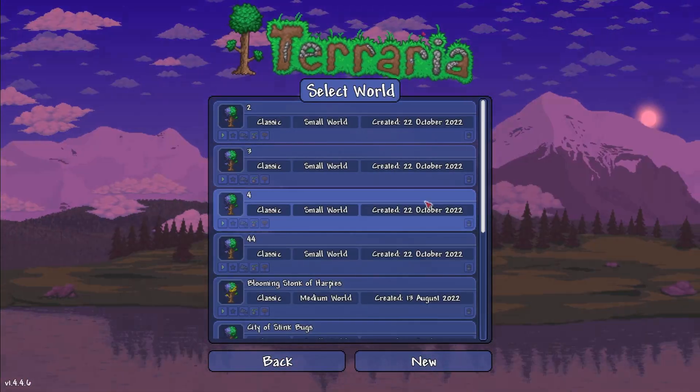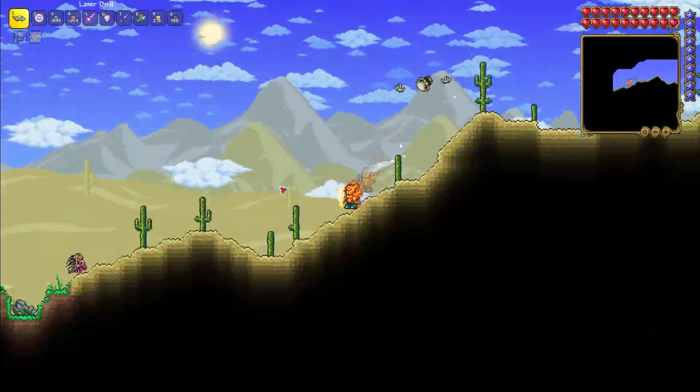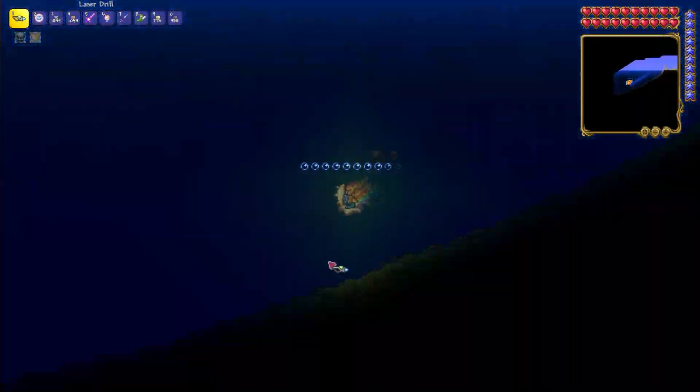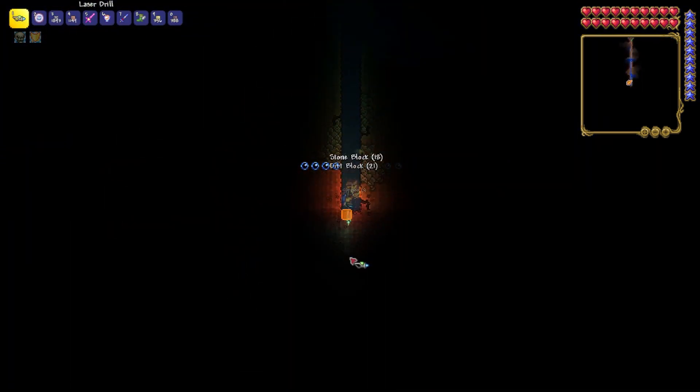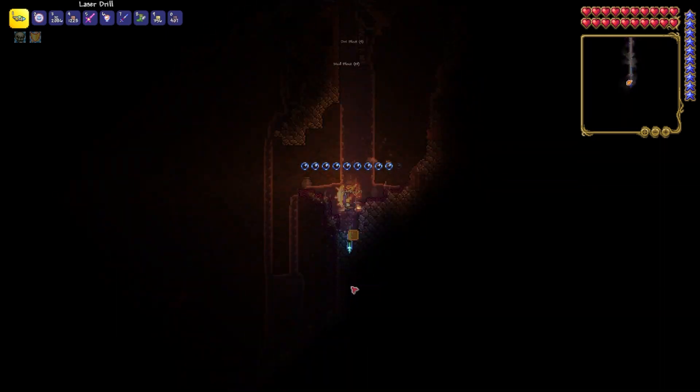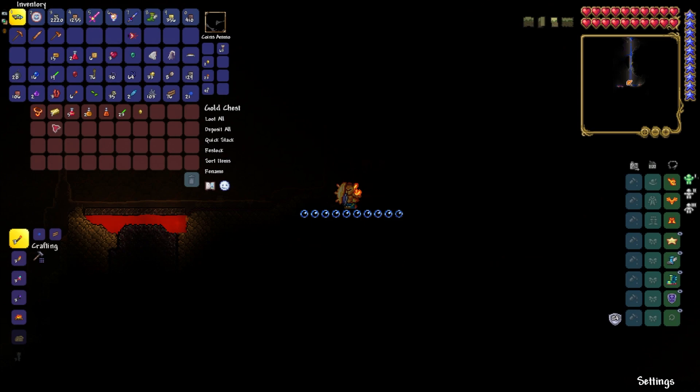In the next seed I'll show you how to get the Lava Charm — a must-have item for the hell biome and mining hellstone. Go to the left towards the ocean. After you see the first chest in the ocean, dig straight down. When you see lava for the first time, there will be a golden chest containing a lava charm. Now you can loot this accessory.